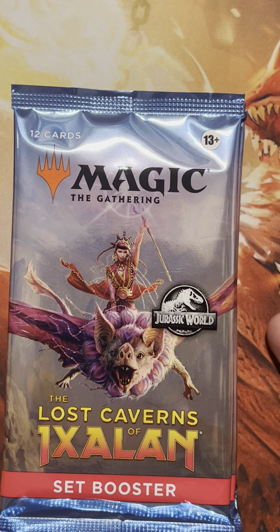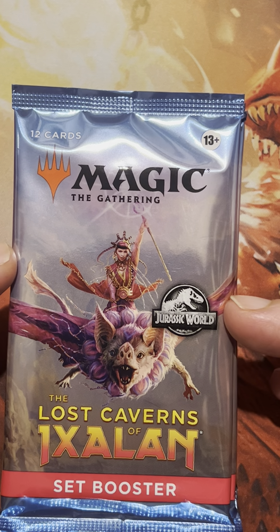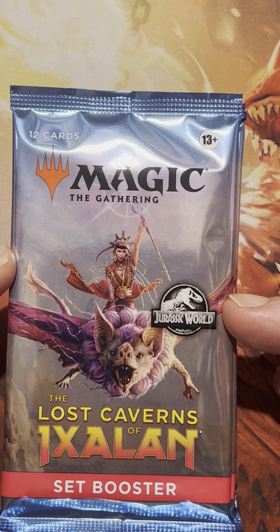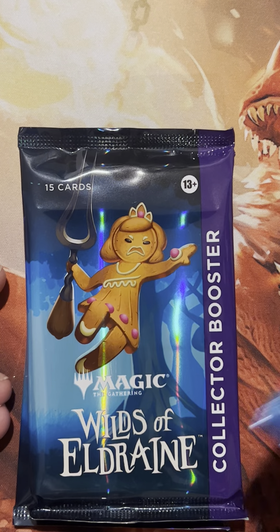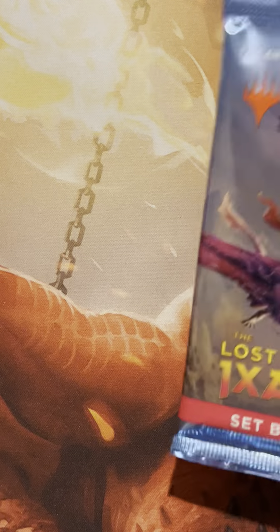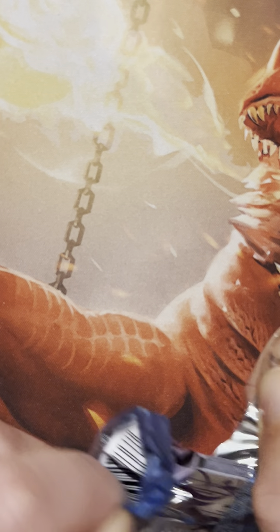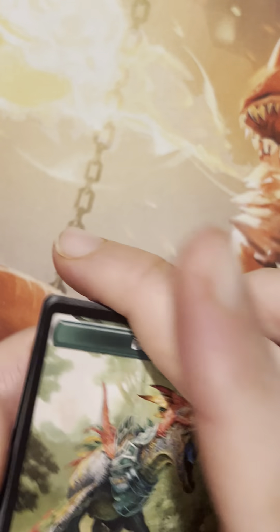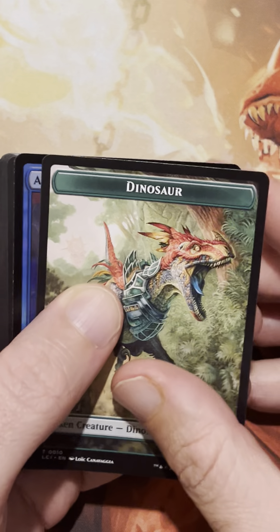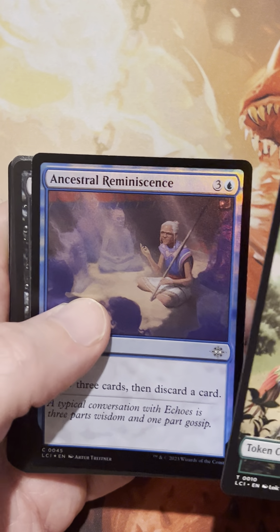Let's get right into it. I picked up about six set boosters of Lost Caverns of Ixalan, and then additionally some collector boosters of Wilds of Eldraine. We're just going to get these going and see how we rock this out. I'm kind of looking for some Dinos, definitely. We get a nice little foil in the front here — that's a common.